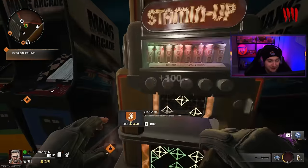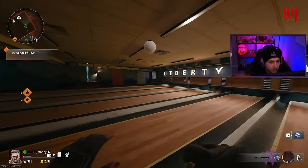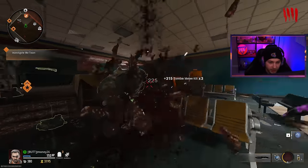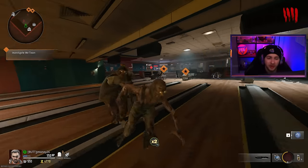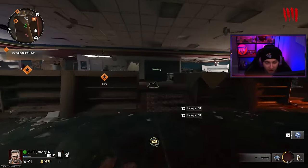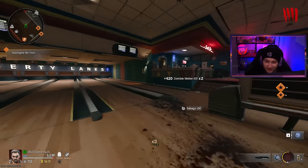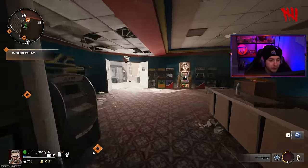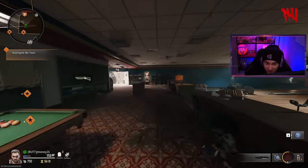I want to get over to Pack-a-Punch as fast as possible and get our damage up. Melee weapons seem incredibly risky — I feel like I'm going to lose a lot of health every time I try to hit zombies on any respectable round. I'm using Frenzied Guard with augments that should increase armor durability and extend my field upgrade. I also have the Turtle Shell Jug upgrade so I don't take damage when my back is facing zombies, which I'll try to use to my advantage.